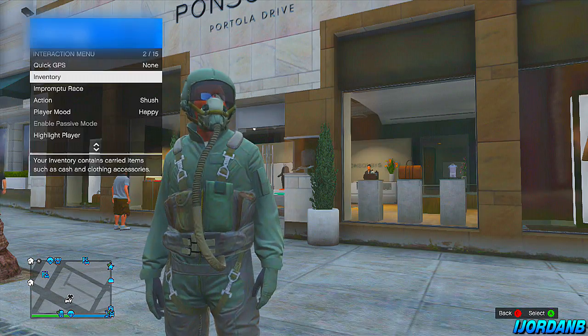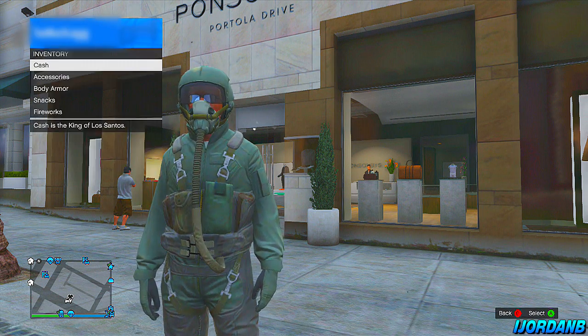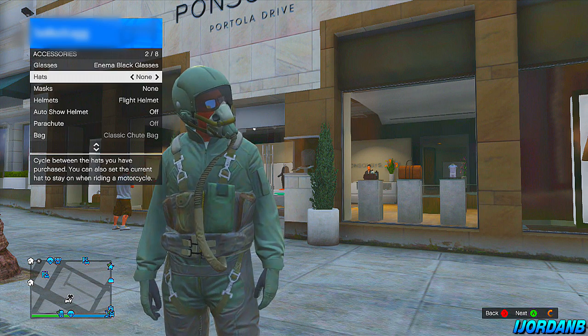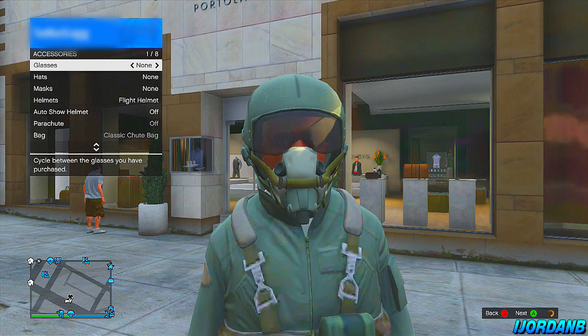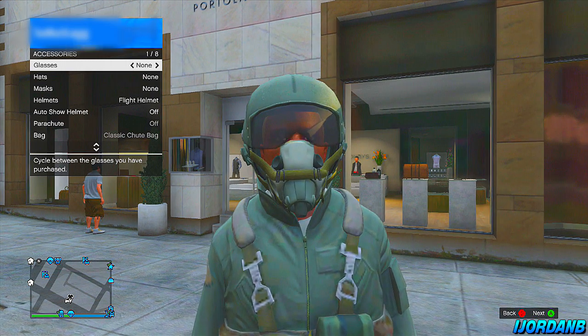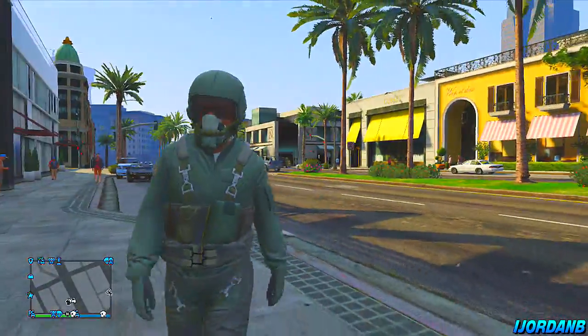Now you want to back out completely out of this action menu. Then open it back up, go back to inventory, and you'll see that the glasses are there again. Now we're going to turn the glasses to none, and what will happen is it will remove the oxygen tube. So now you can walk around without this long tube going across your body.